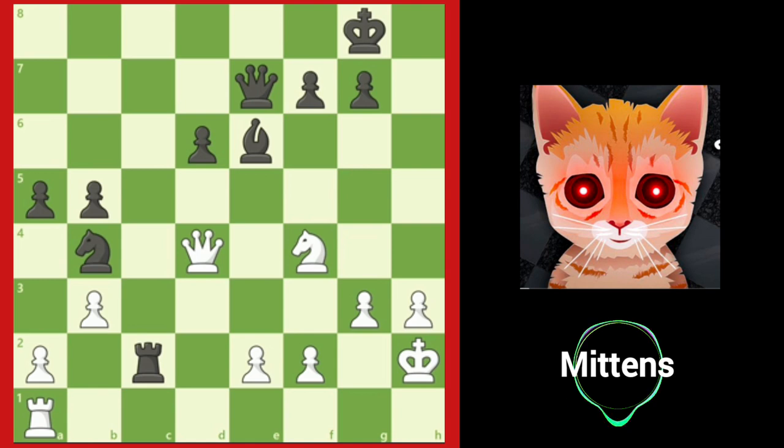This is especially true if you can remove your opponent's greatest source of counterplay — the queen. For this reason, black plays queen to f6, skewering the white queen to the unprotected rook on a1.